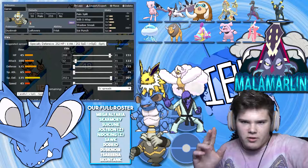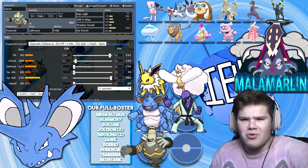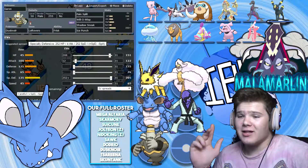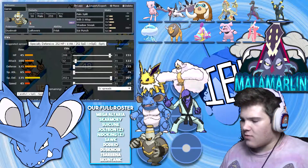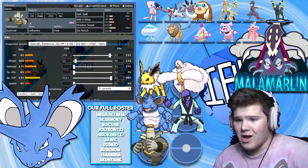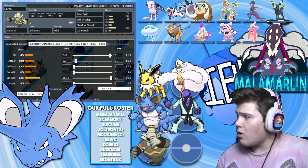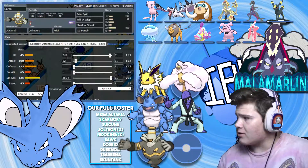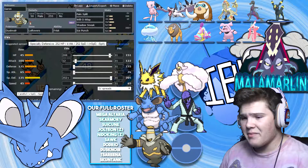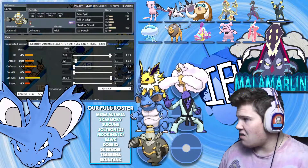Next up, we have Garen the Dusknoir. This is the first time I'm actually changing the sneak theme — I decided I didn't really like the previous name, so I went with King Garen. He's got Leftovers with Frisk, Pain Split, Will-O-Wisp, Shadow Sneak, and Ice Punch. Pain Split is great because this thing has a terrible HP stat, so it gets me HP back and takes a lot from the opponent. He's got a bunch of physical attackers — Kommo-o, Mamoswine, Aerodactyl, and usually Tauros. Ice Punch hits a couple of things for super effective damage, and Shadow Sneak gives me STAB priority.